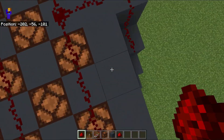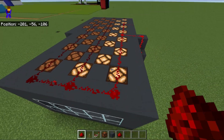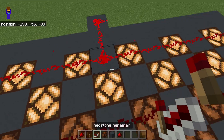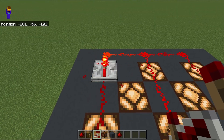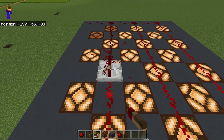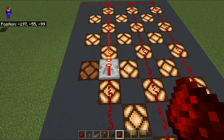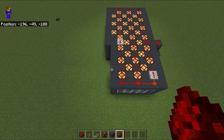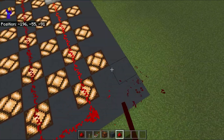Let's now route the redstone and see where all this gets to. What we're going to want to do is, because the signal isn't getting all the way around, where the signal ends — about on this corner — you'll replace one of them with a repeater. Then look, almost all of them light up. As long as it's just where the signal ends it works.